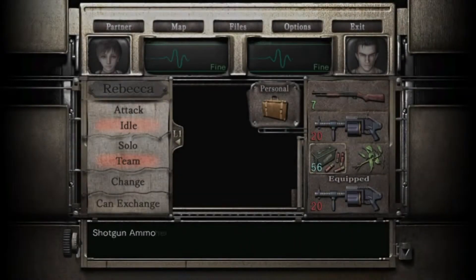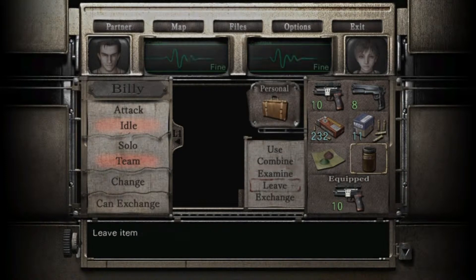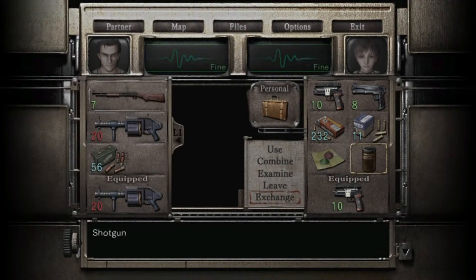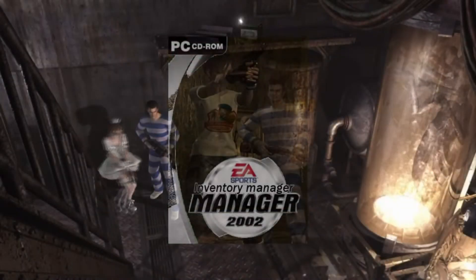You and Billy each have 6 inventory slots — that's twice as much as Chris from the original game, so you'd think it would be fine. But considering both characters have to carry weapons, ammo, and healing items, this leads to constantly sorting out what items to take and which to leave, and in which room to leave them. This ends up artificially lengthening the game for all the time you spend managing your inventory.